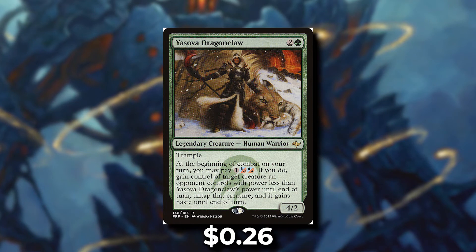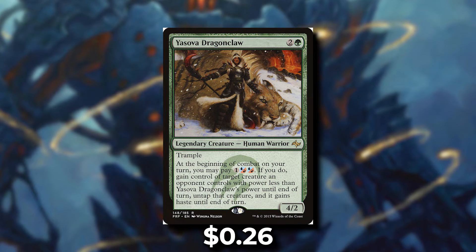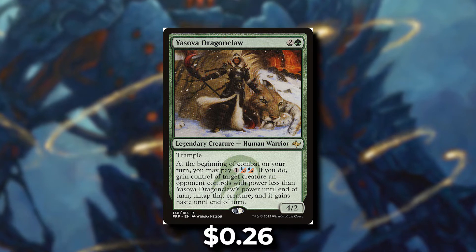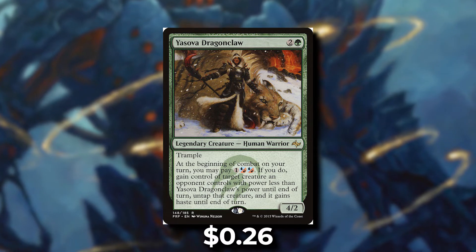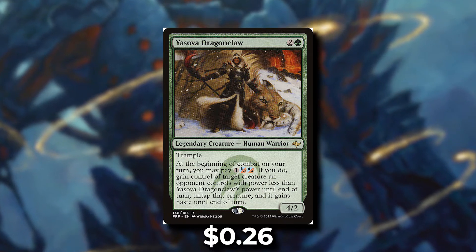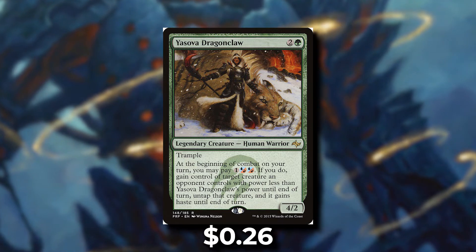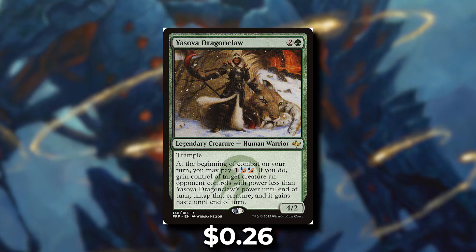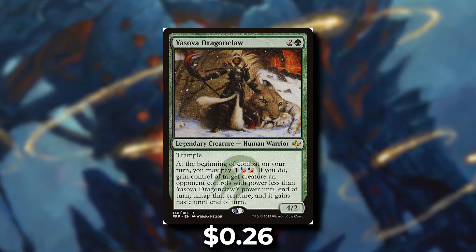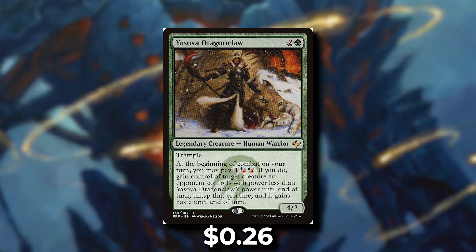First up we're talking about Yasova Dragon Claw. For two green it's a 4-2 human warrior with trample. At the beginning of combat on your turn you may pay one mana. If you do, gain control of target creature an opponent controls with power less than Yasova Dragon Claw's power until end of turn. This is a 26-cent commander, which is very budget friendly, and what I love about this commander is that it gains control of our opponent's creatures.